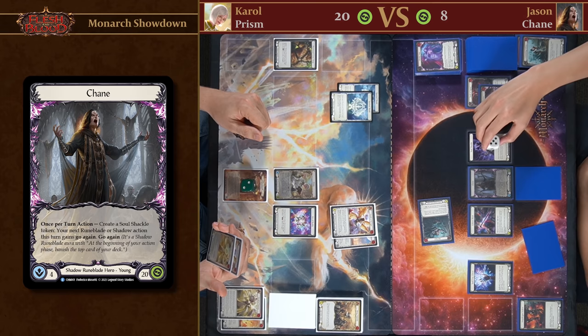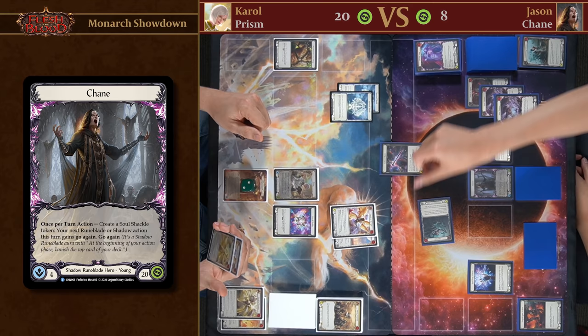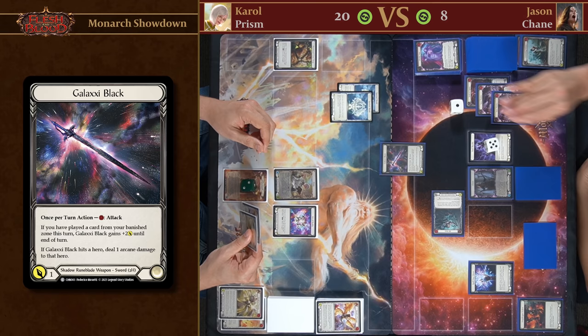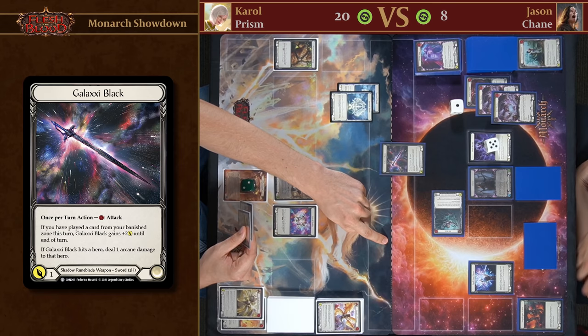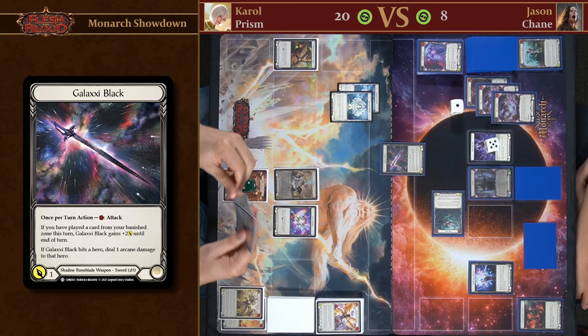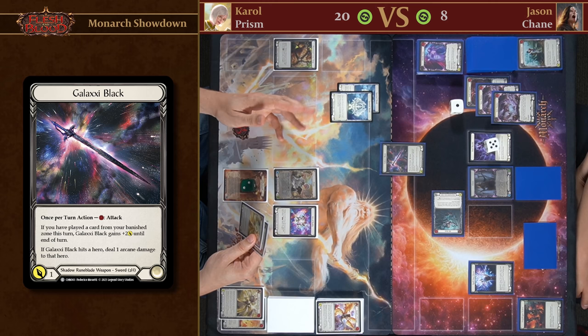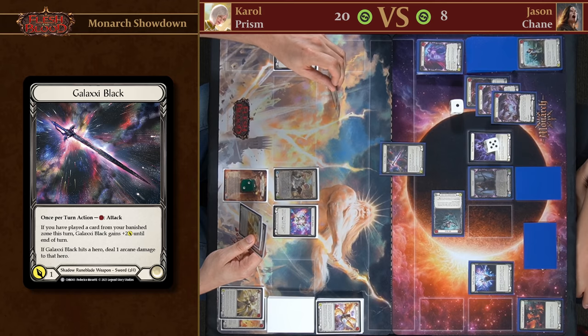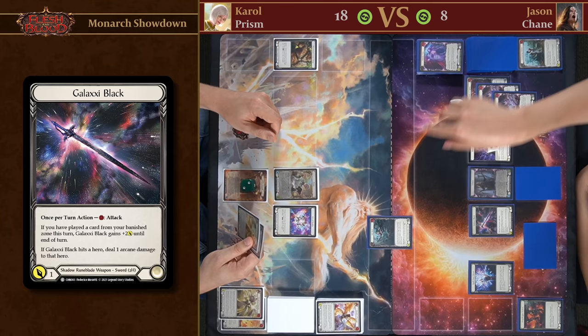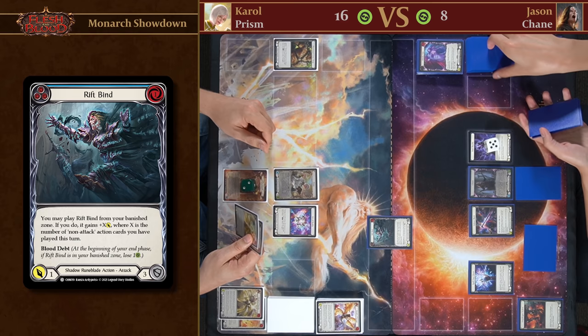I'll close the combat chain so I can make a Soul Shackle, then attack with Galaxy Black for free. The combat chain is closed but this attack has Go Again. I still have one resource and have played one non-attack action — Seeping Shadows. I think it's time to put some pressure on. I won't defend. You're going to lose both Spectral Shields, take one, and then take one face-down damage. We'll play Rift Bind for two damage — no defense — you take two.